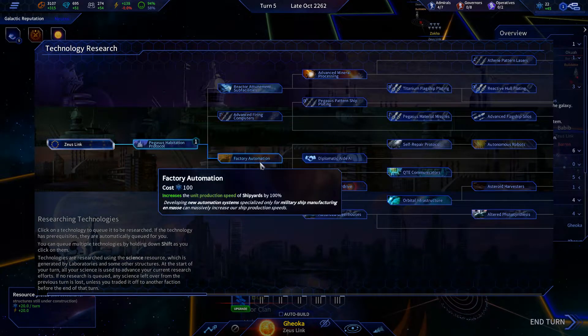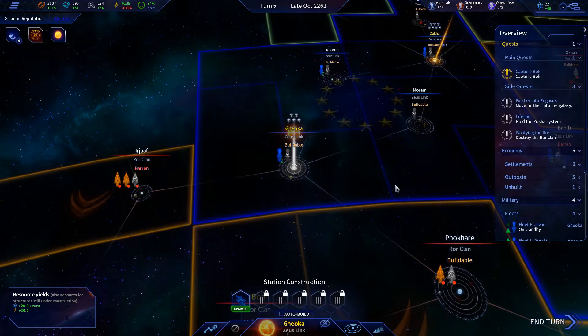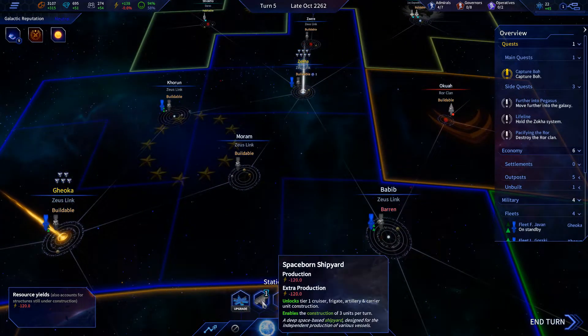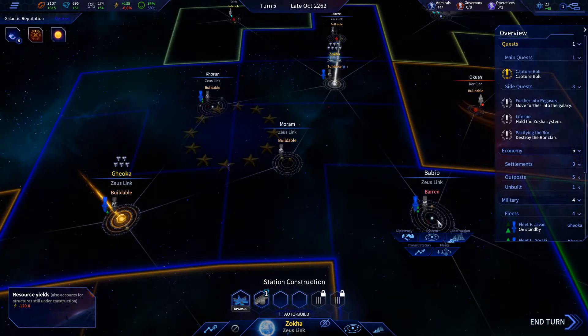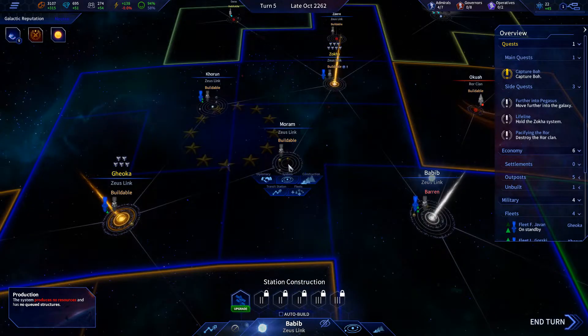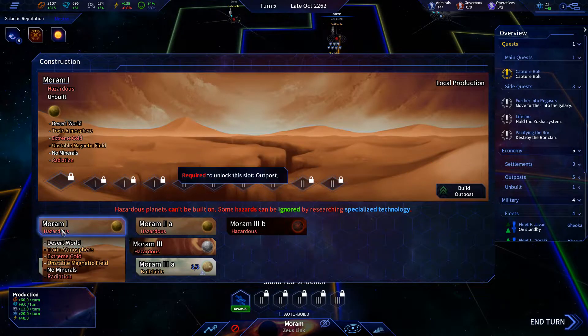We don't have enough to get these, so we're just gonna get that. I think we need to wait and get our shipyard here. We've constructed all we can — that one is barren, so yeah, we've built all we really can.